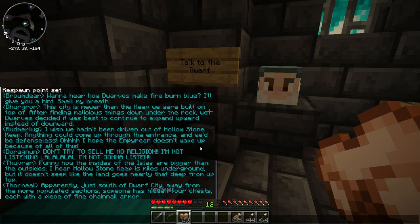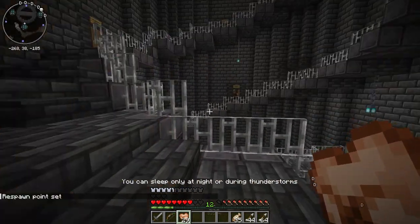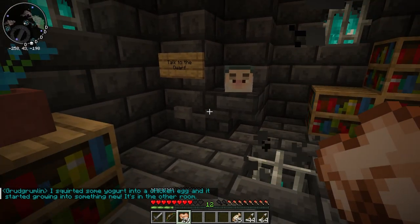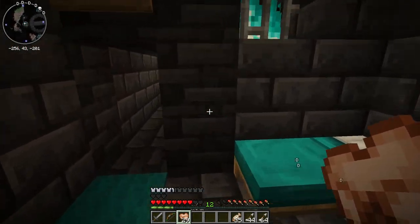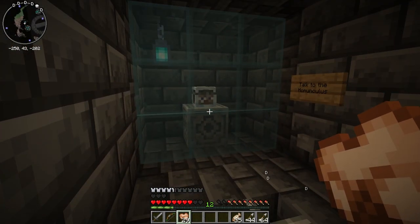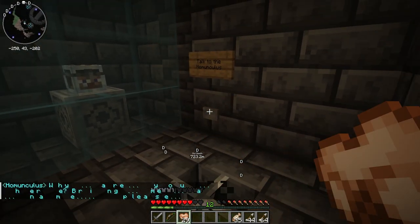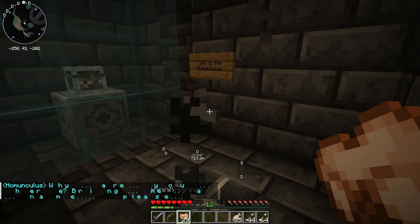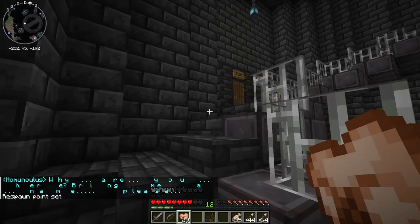Apparently just south of dwarf city, away from the more popular sections, someone hid four chests each with a piece of fine chainmail armor. We should go find that south of the dwarf city. 'I squirted some yogurt into a chicken egg and it started growing into something new.' That sounds disgusting. Oh my god — homunculus! Why are you here? Bring me your name? Moving on quickly from that.